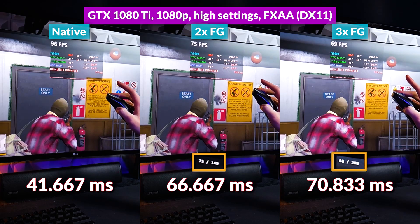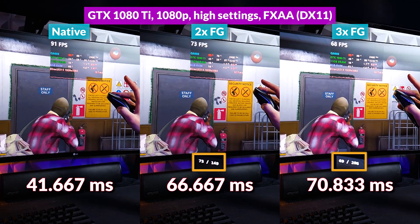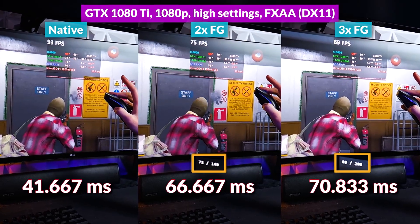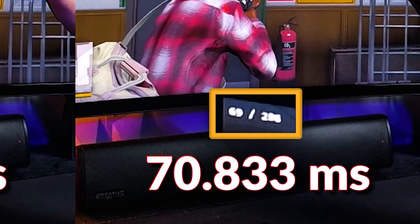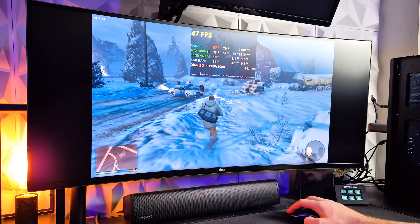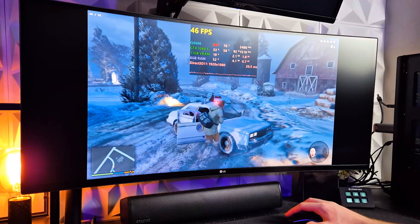With latency on the 1080Ti: native was 41.667ms. With 2x, we saw only a 60% increase to 66.667ms — far better than the 1050Ti. At 3x, only an additional 6% over 2x at 70.833ms. There is a caveat: our monitor is 160Hz, and with frame generation at 3x on the 1080Ti we peak at 203–206 FPS, above the monitor's refresh rate — but we're measuring the real input-to-pixel time here. Considering that minimal latency, it's a pretty decent uplift with a minimal base frame rate hit.